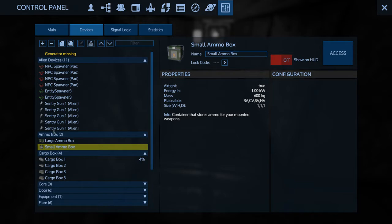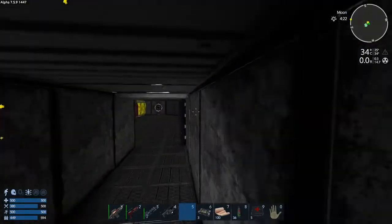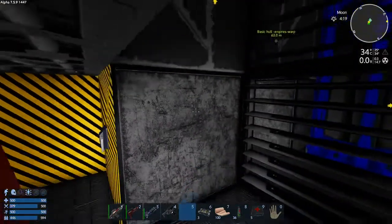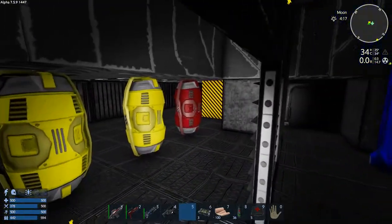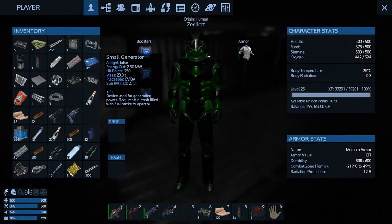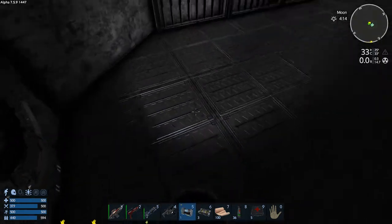We got sentry guns — we neutralized a bunch of stuff. There's still stuff in my base. I think I want to deal with them. How are we going to deal with them? I want to get all the loot. We're going to deal with them in a ridiculous way — the geek tech way. We're going to put this generator down somewhere.